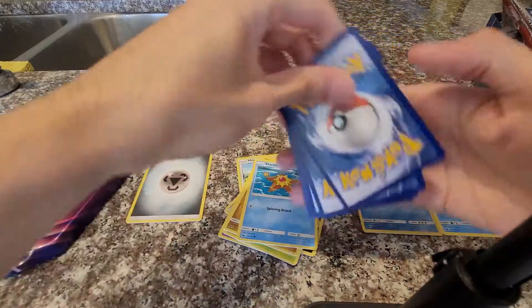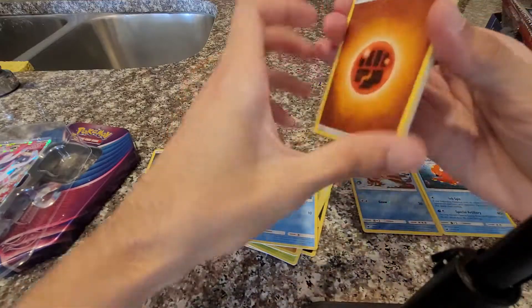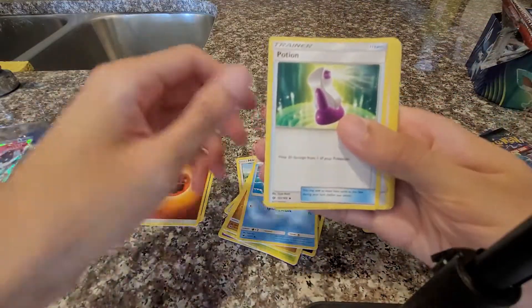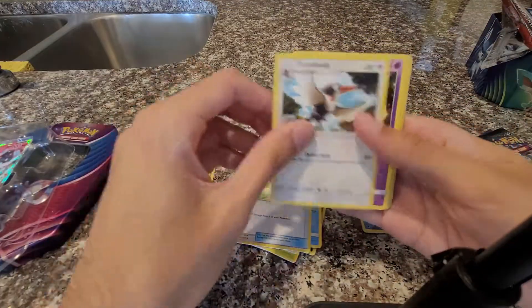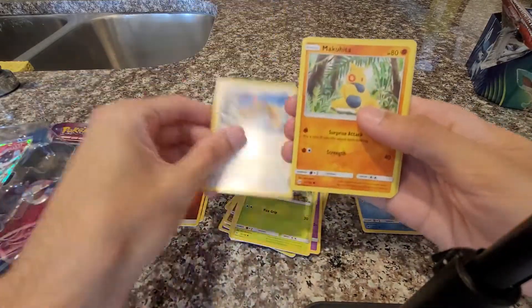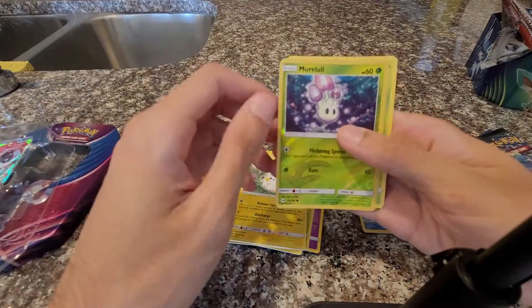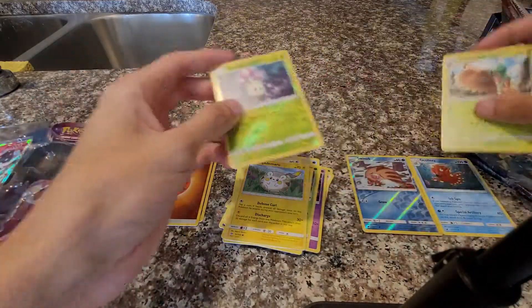One, two, three, four — I'm gonna guess it's Psychic... oh, Fighting. We got Potion, Trumbeak, Golbat, Grovyle, Ferroseed, Makuhita, Shellder, Togademaru, Morelull, and then we got a Decidueye.